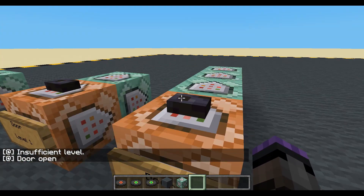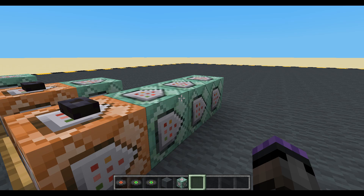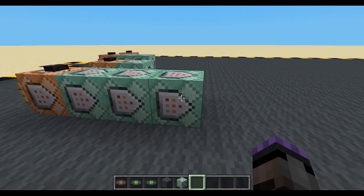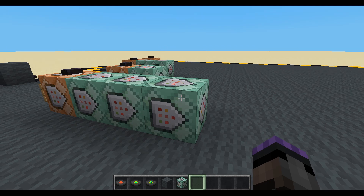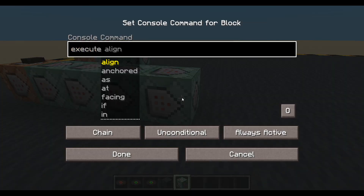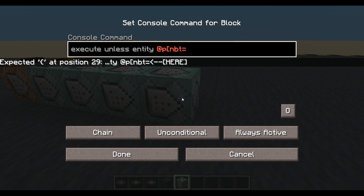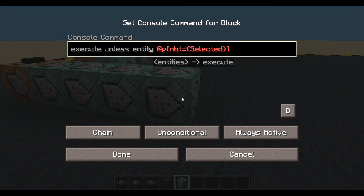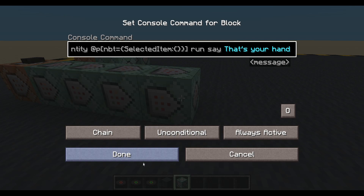Since we are activating this with a button, it's only ever going to be done when the player presses a button. We are not doing this in repeat, so we could get away with using some NBT as well. It's absolutely fine just to do it once every now and then - you just don't want to be repeating it continuously. NBT checks - we don't want to be doing them lots. But we're just going to press a button to open a door, so we'll get away with it. We could execute unless entity at P, NBT equals selected item, run, say, that's your hand. Done.